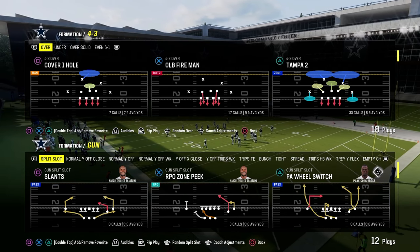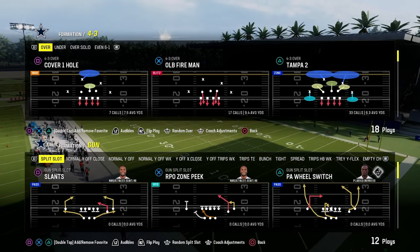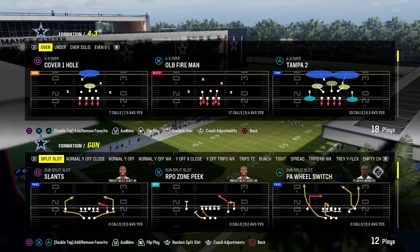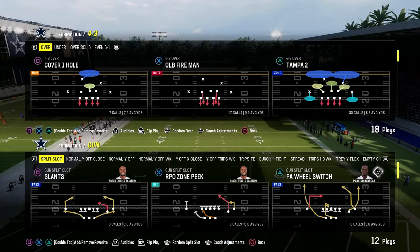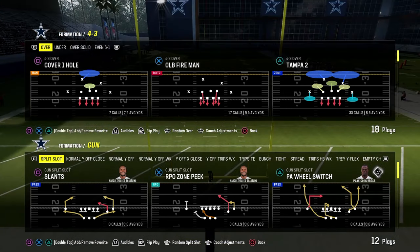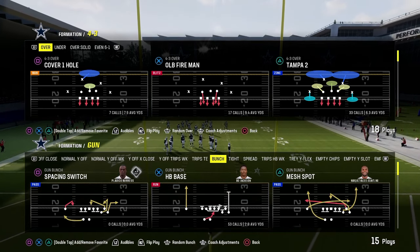In this video, we're going to be talking about the centerpiece of defense every single year in Madden and how you can craft defenses once you have a firm foundation. Once you have a firm core, once you have a firm centerpiece of your defense, this will make every defense — it's really the foundation of defense in Madden every single year, regardless of console, patch, or anything. This is what makes a good defense in Madden, and we're going to be explaining how you can use this to craft multiple different defenses.